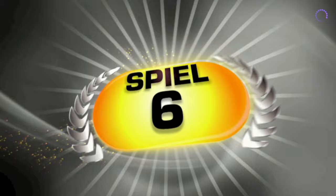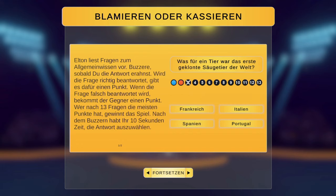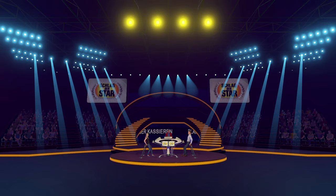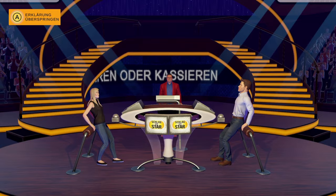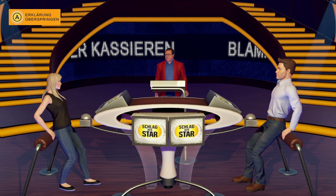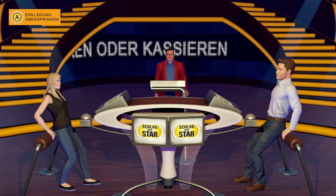Spiel 6: Blamieren oder Kassieren. Elton liest Fragen zum Allgemeinwissen vor. Buzzere, sobald du die Antwort erahnst. Wird die Frage richtig beantwortet, gibt es einen Punkt. Wird sie falsch beantwortet, bekommt der Gegner einen Punkt. Wer nach 13 Fragen die meisten Punkte hat, gewinnt. In diesem Spiel stelle ich euch mehr oder weniger aktuelle Fragen, die sich eigentlich leicht beantworten lassen. Bei diesem Spiel gewinne ich bestimmt!